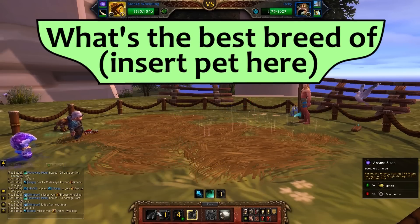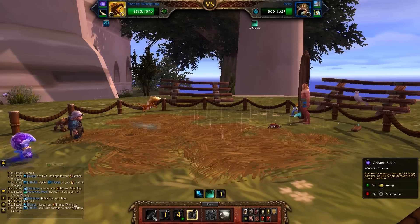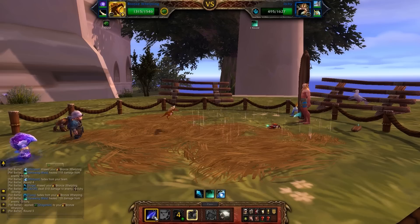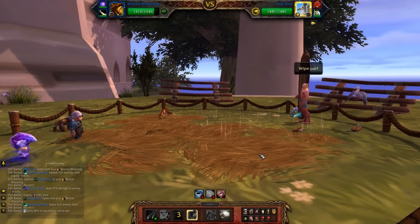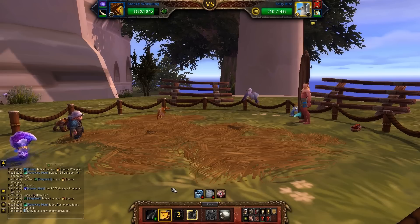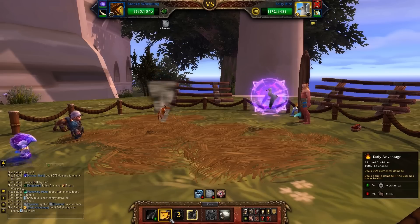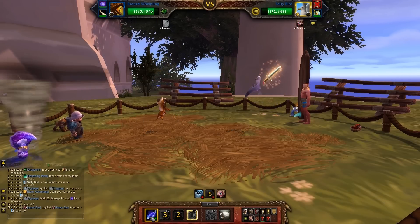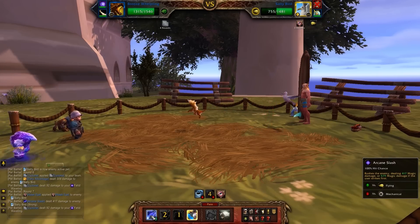What's the best breed of whatever? The best breed for a pet depends on what its moves are and what you're using it for. If it has moves that are better with speed, then you want a breed with enough speed to make it faster than the pet you're putting it up against. If it's a big damage combo pet like the Nexus Whelpling, then you want a breed with all the attack you can get. If you're using it for PvP, things get more complicated because you can't predict your opponent. For PvE pet battles, the best breed of pet will vary from fight to fight, and having the wrong breed will almost never lose you the match. In any of my strategies where you need a specific breed of pet, I'll let you know in the video what to look for. Most of the time, whatever you have will probably get the job done.